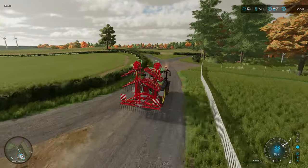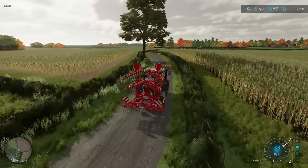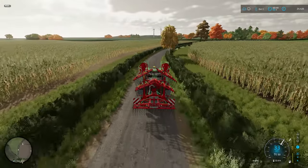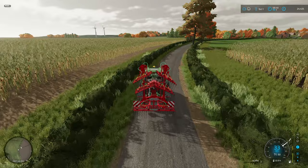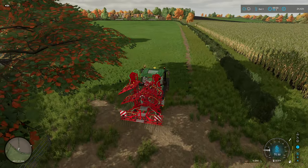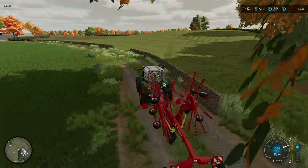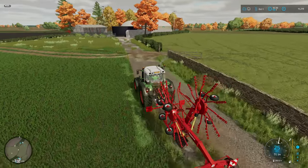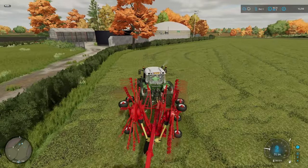Well, that's the first field all done and it didn't take very long at all. So we're going to head down to our wheat field now and set a worker doing that. I don't think the worker in the Fendt is far off finishing the tedding either. So once that's done, we can grab the windrower and make a start getting some rows made, and then it's just a case of baling it all up. Well, the tedding's all done and the worker is plodding through the weeding in the wheat field, so that's all good.